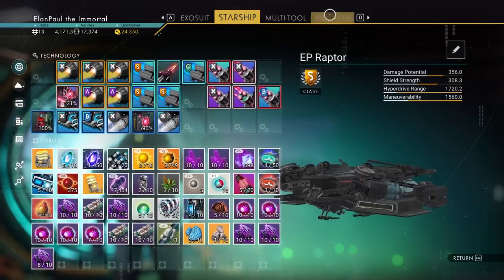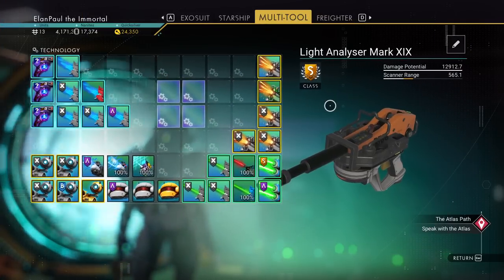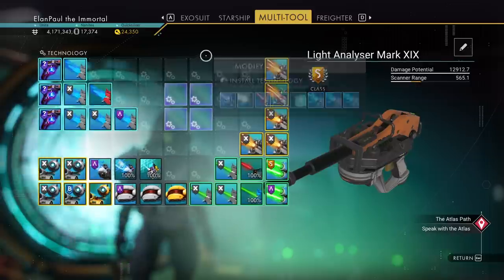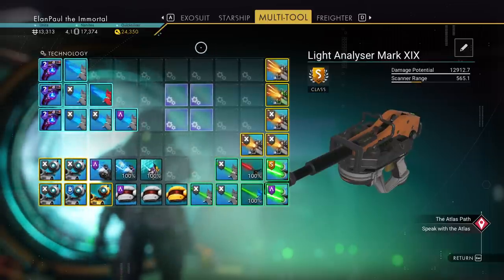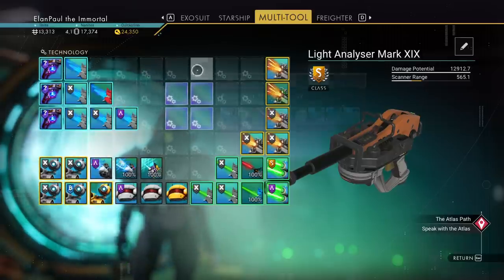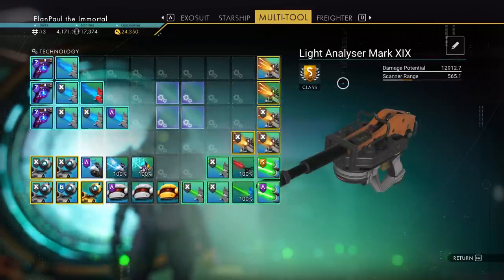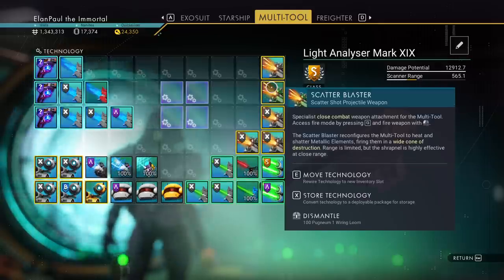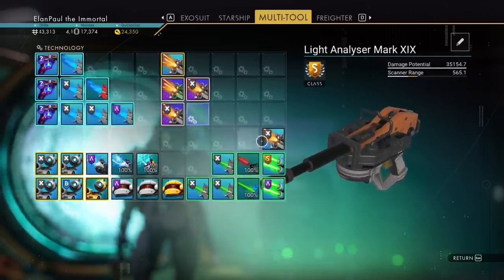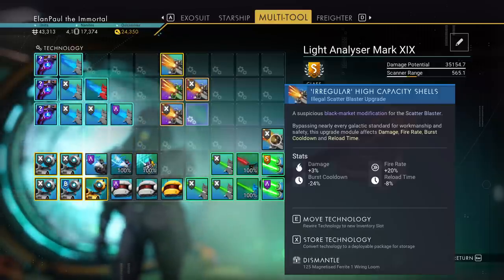Let's take a look at the multi-tool. Again, this is not about any specific multi-tool — I found this particular one through the No Man's Sky Coordinate Exchange, and confirmed it by watching Hero's video. As you can see, we have four supercharged slots right next to each other. The most destructive weapon we know is the scatter blaster, so let's put it in with the most powerful upgrade I can find — plus 20 fire rate, plus 3% damage.